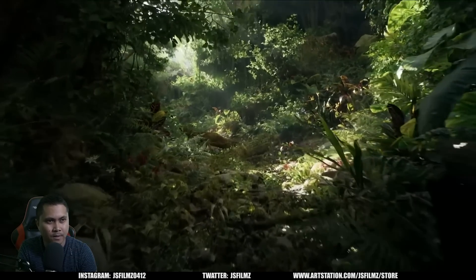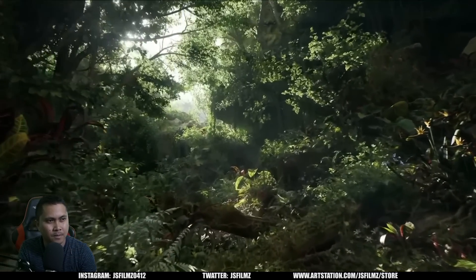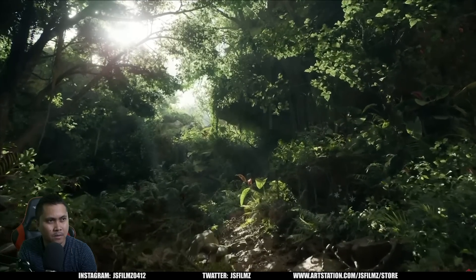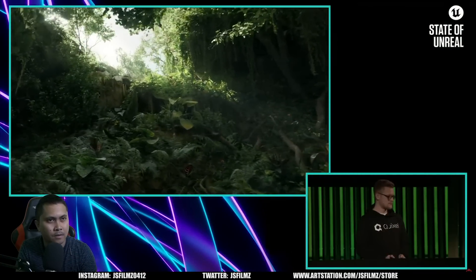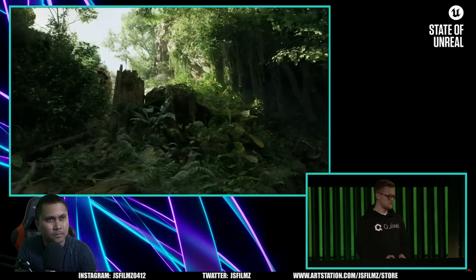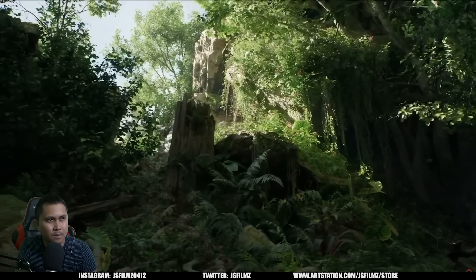So last year, we added several new features to the engine to support foliage rendering, and the Fortnite team used those features to ship Battle Royale Chapter 4. At the same time, Jacob and the team at Quixel were experimenting with what's possible for photoreal foliage environments, as well as testing out the latest functionality that we've been building for Unreal Engine. So Jacob's here with us today in the Unreal Editor — let's explore the environment.